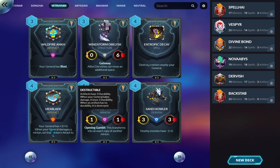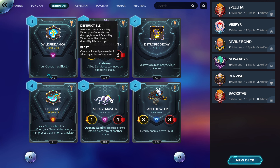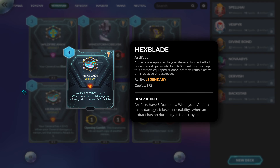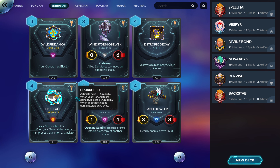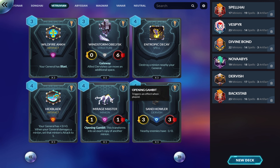Hexblade — your general gains plus three/plus zero, and when your general damages a minion it sets that minion's attack to zero. This is just gross — now if you don't kill something you also reduce it to zero attack, making it hard for the opponent to attack you. It's like a Scion's Third Wish that sticks around. Think of artifact spells that buff your damage as removal spells — worst case that's three creatures removed or 15 damage to their general.